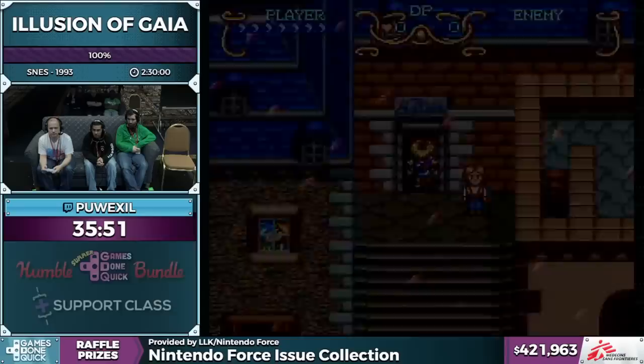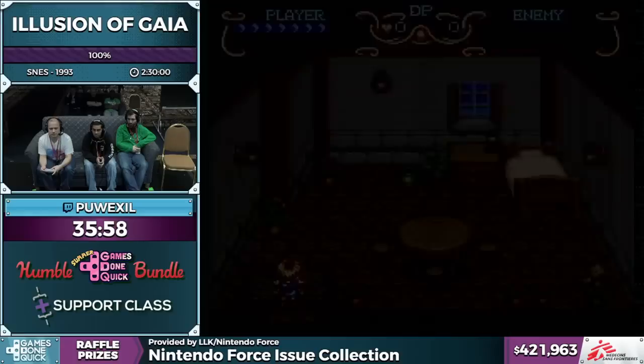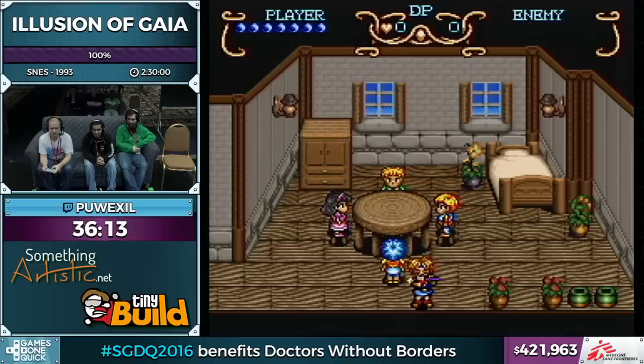Twenty-five dollars from Par: 'Went to bed thinking today was going to be a tight schedule, woke up to find a surprise Pwexel 100% Illusion of Gaia run — this week just keeps getting better. One of my favorite SNES games run by a great guy with cameos by Vulajin and Bob and even Yagamoth in the donations, so I will match his $25. Shoutouts to the lore runner.'